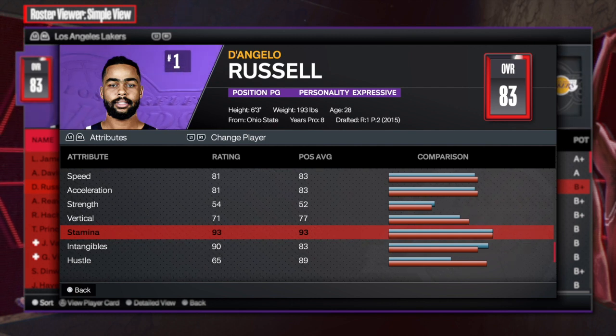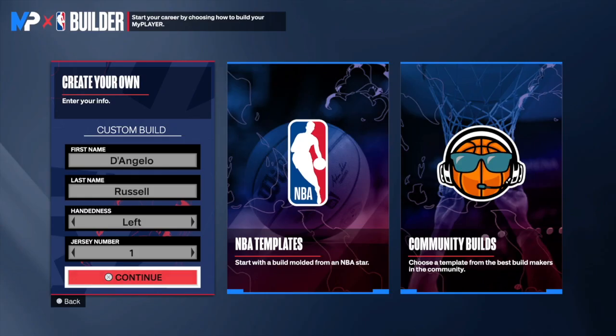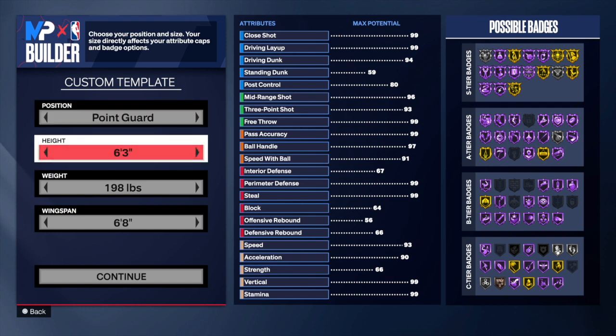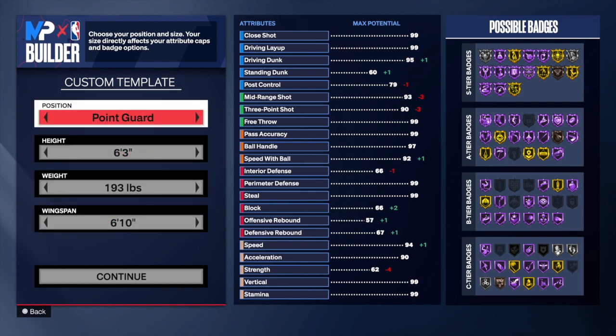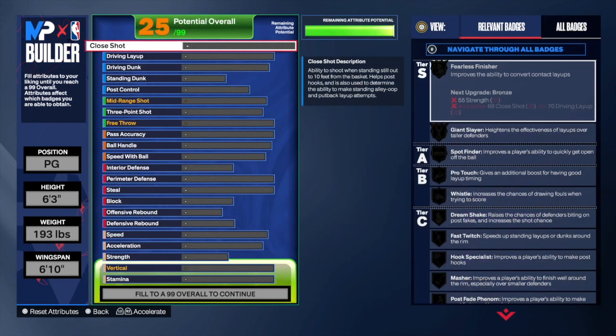We're going to go to the MOB player builder and create the one and only D'Angelo Russell. We're in the MOB player builder. First and last name: D'Angelo Russell. He's left-handed. Jersey number is number one. When it comes to this build, you want to stay at point guard, go 6'3, drop that weight to 193, and put that wingspan to 6'10. That's his wingspan, so these are all his exact attributes.